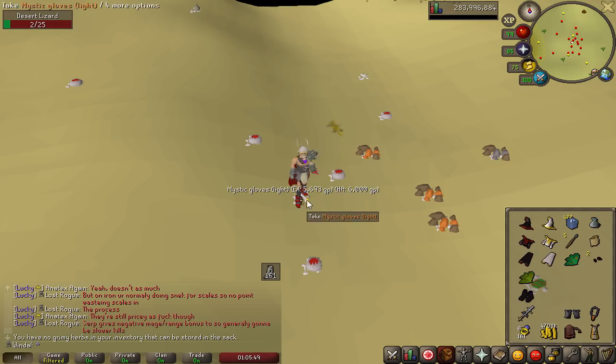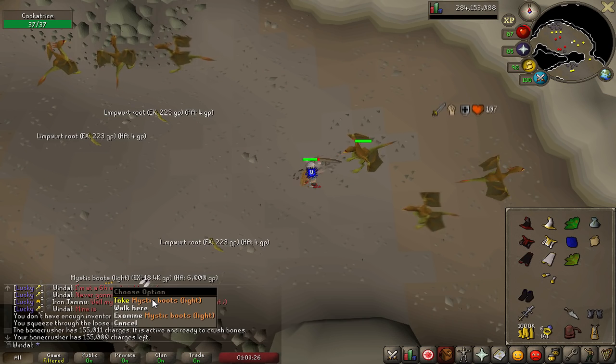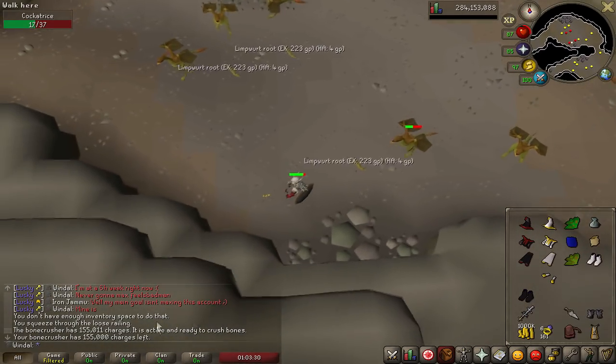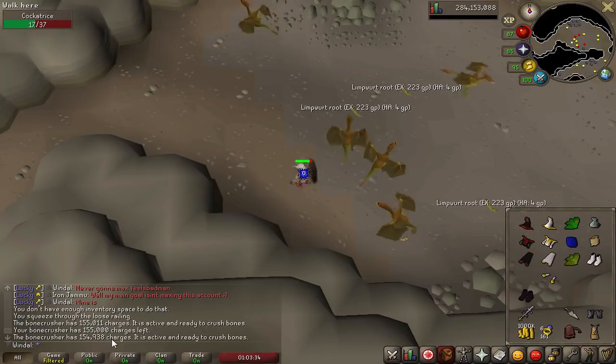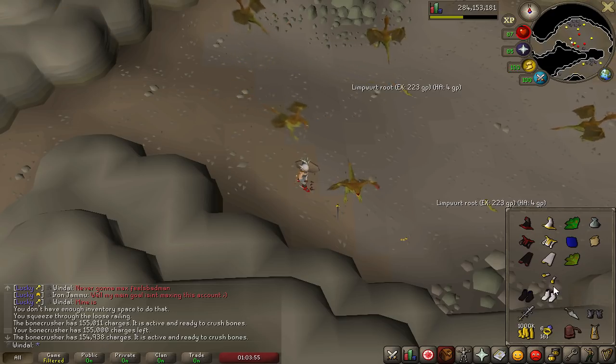We got them — that took about an extra 30 something kills, not bad. Next up going for the mystic light boots, they drop off cockatrice. We also need the head drop from the cockatrice, and the crawling hand whenever we get around to that. Got the boots super early — started with 155,011 charges ending on 154,938, that's only about 80 kills. The light set is completed, just the dark gloves to go — they drop from banshees, going to kill the ones in the catacombs. The cockatrice head I'll save for the completionist series.